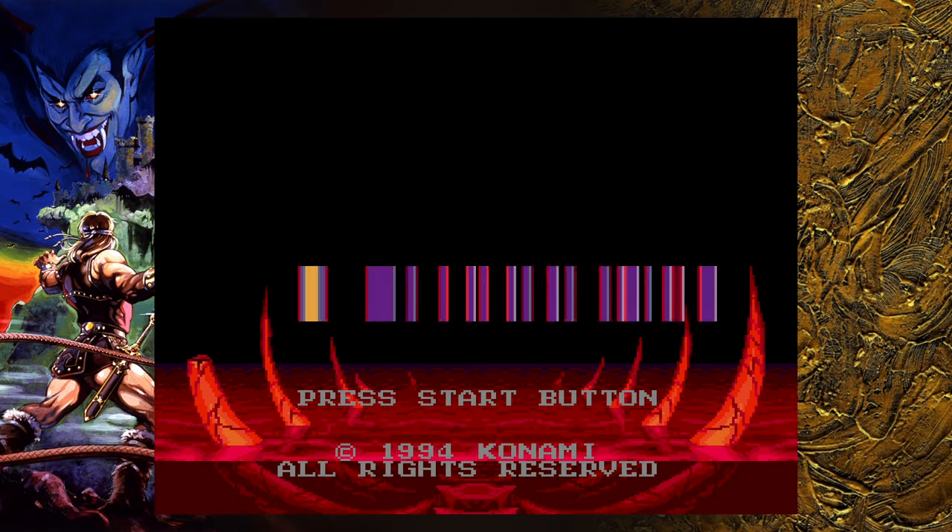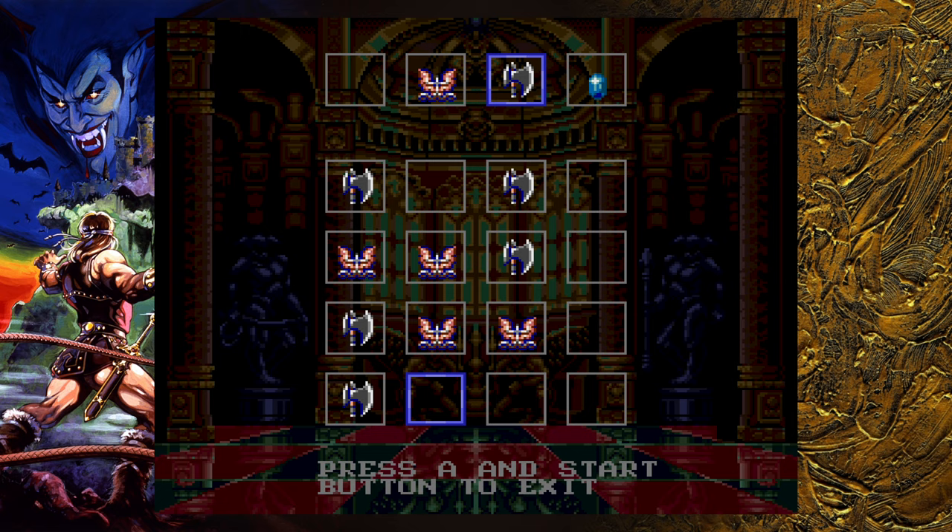Hey everyone, SweetJohnnyCage here, back with another guide for Castlevania Bloodlines. This time I'm going to show you how to get through Stage 4 with John Morris on Expert Difficulty. Using this password here, you can start the level with 4 lives on Expert Difficulty.